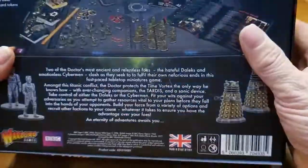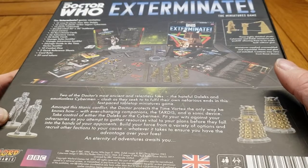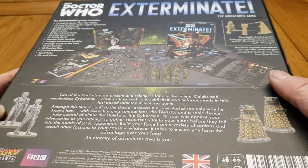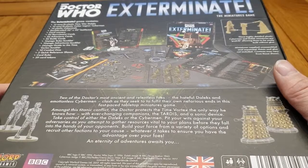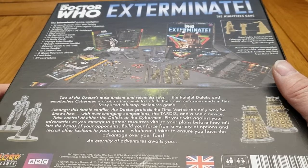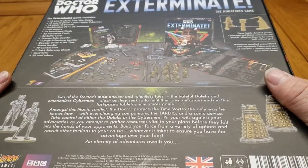On the back of the box we've got what you get in the game. You get 12 plastic Cybermen, 12 plastic Time War Daleks, and 14 Cybermats — these small snake-like, slug-like creatures that the Cybermen utilise. They only came into prominence in the New Who probably towards the end of Matt Smith's run, though they also appeared in Patrick Troughton, Jon Pertwee, and Tom Baker's incarnations of the Doctor.